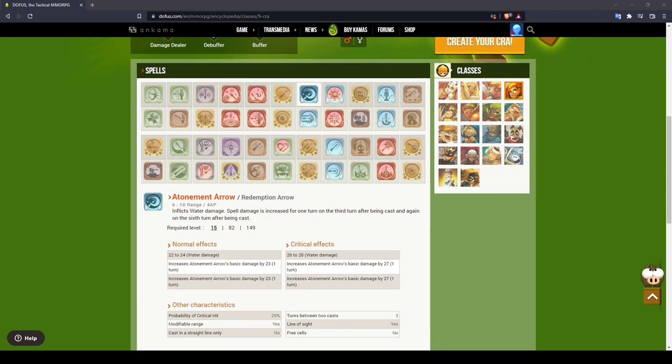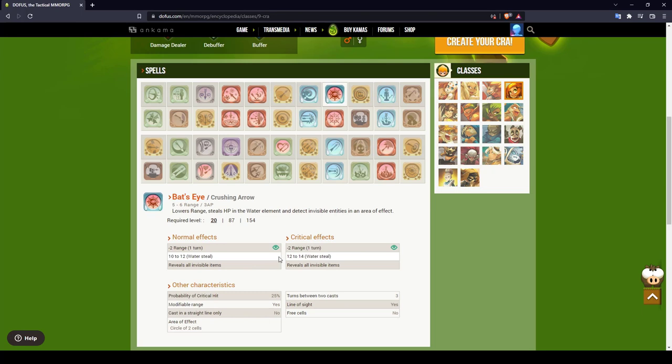The first water damage spell, Tournament Arrow, inflicts more damage when you recast it every three turns — pretty good for late game. To debuff your opponents' range, you get Bat's Eye at level 20: in a circle of two cells, every enemy gets their range reduced by two, and invisible ones get revealed. This makes Cra the best range damage class for new players and therefore my second team member.